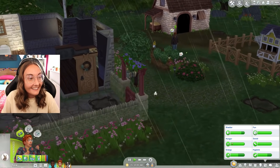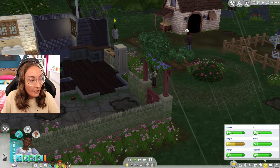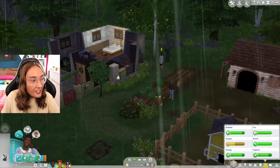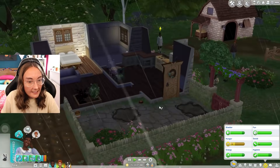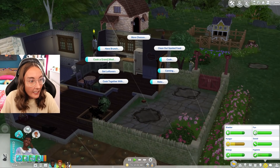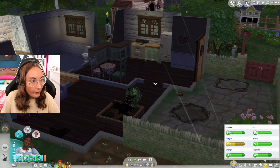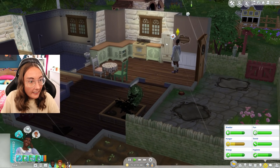We got a llamacorn cross-stitch pattern which is actually quite good because I really want to get James into cross-stitching. Oh, Rebecca's here! I haven't seen Rebecca in the longest time. Are you kidding me? We're gonna go and get some leftovers from our fridge.